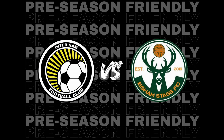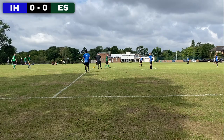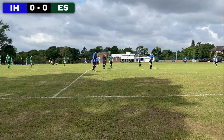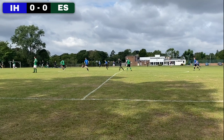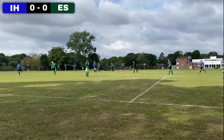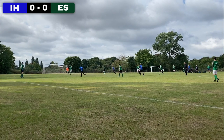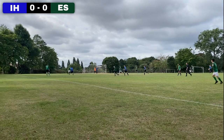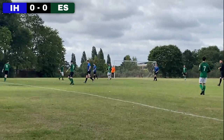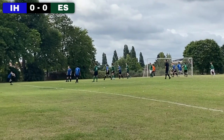Fourth game in preseason brought us up against Egham Stags. Went with a 4-3-3 formation, changing from the 4-1-2-1-2 last weekend. Egham getting us underway from kickoff, going straight back to the left back looking to keep the ball. Aaron's putting in some early work pressing, PJ joining in and winning a throw-in — superb start from the front boys.